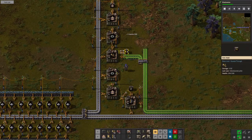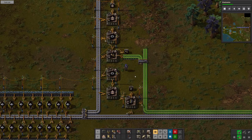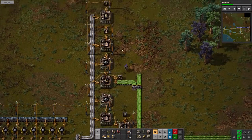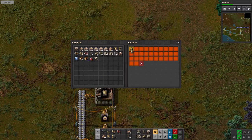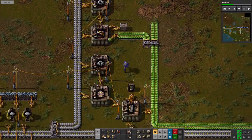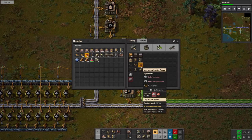Right off the bat we'll go 300. There it is — splitters, inserters, belts, undergrounds — so so nice! Let's top off our supplies. Inserters — I don't think we got 100 in there — we'll take all of you. That's done. Long-handed inserters: iron plates, iron gears, and inserters.